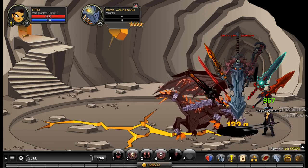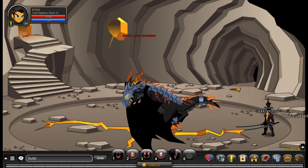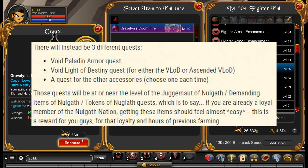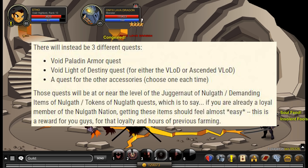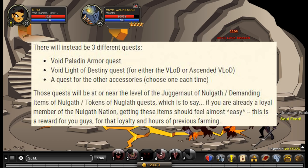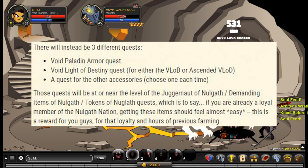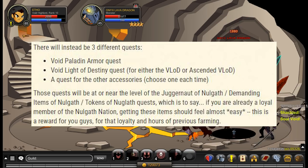The quest to get the Void Light of Destiny will be harder than all the rest of the quests. They talked about the requirements: there'll be three different quests — one to get the Void Paladin armor, one to get the Void Light of Destiny, and one for the other accessories, where you get one accessory each time you turn in that quest. Those quests will be at or near the level of the juggernaut items of Norgath, demanding items of Norgath, or the tokens of Norgath — pretty easy for those who are loyal, but difficult for those who are not.